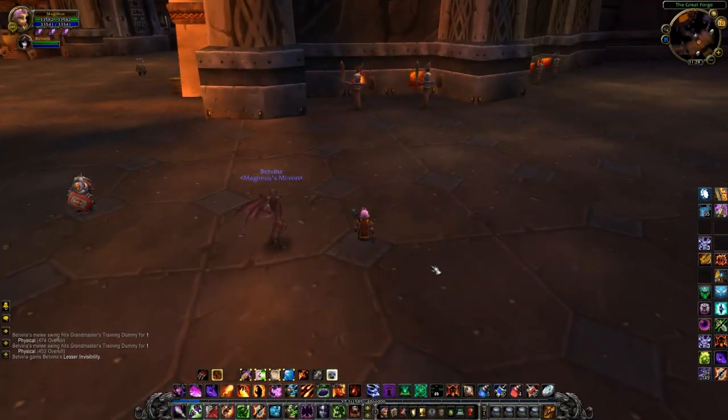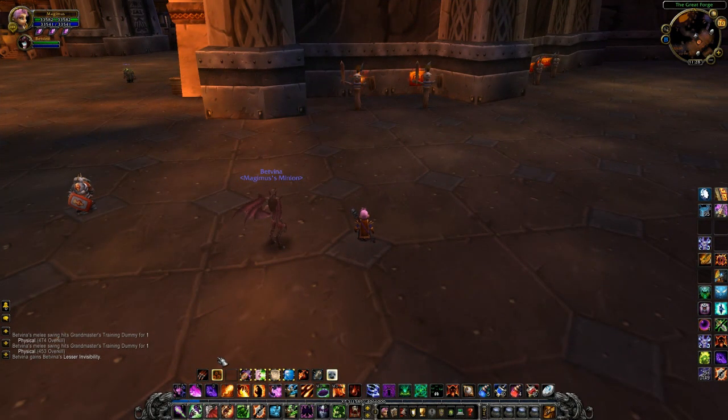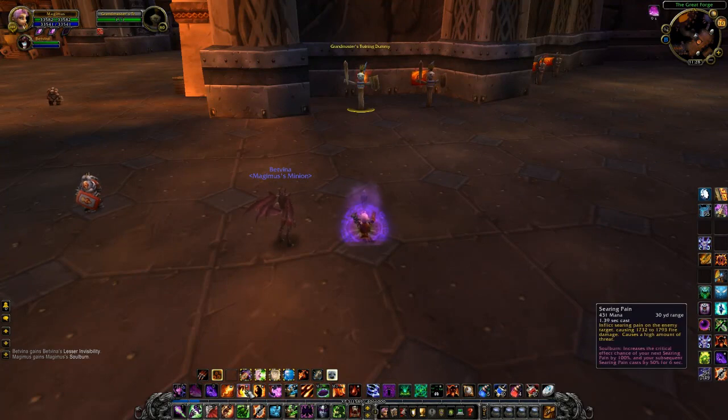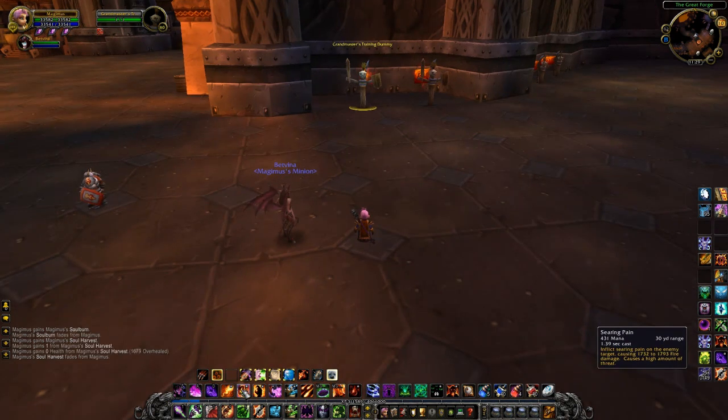Now let's look at the soul shard use of Soul Burn. Soul Burn is an instant cast with a 30 second cooldown that uses a soul shard to make your next spell unique in some way. Only a few spells work with Soul Burn. The first Soul Burn combo we're going to look at is Searing Pain. This increases the crit chance of your next Searing Pain by 100% and increases all subsequent Searing Pain casts by 50% crit for 6 seconds.